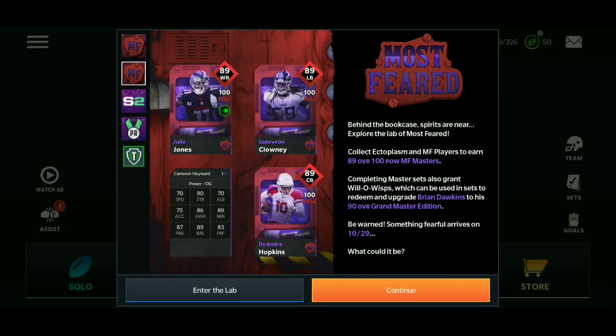Be warned, something fearful arrives on 10/29 — and what that is, is the Will-o'-Wisp. If you watched the Will-o'-Wisp video, you know what I thought it was going to be. Basically it says 10/29 on the back of it, so on 10/29 we're going to get the Will-o'-Wisp. I don't know if they're going to open it or if we're just going to be able to put them in a set — they might be collectible. We'll see on 10/29.